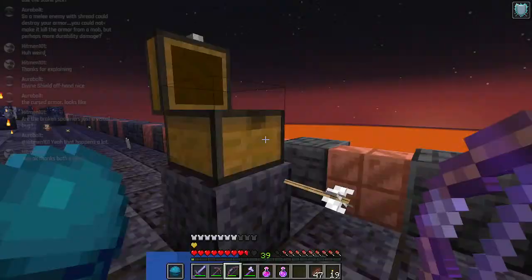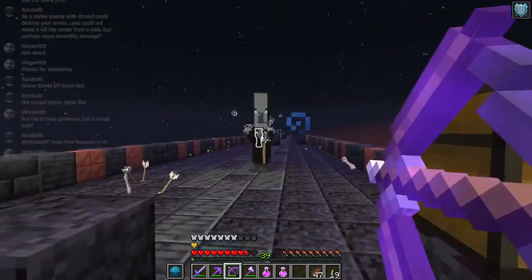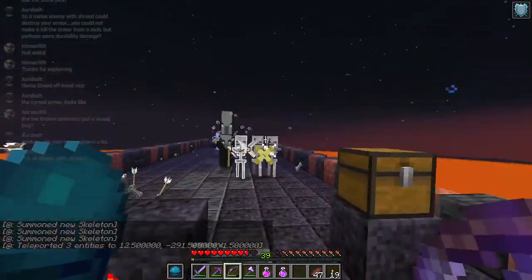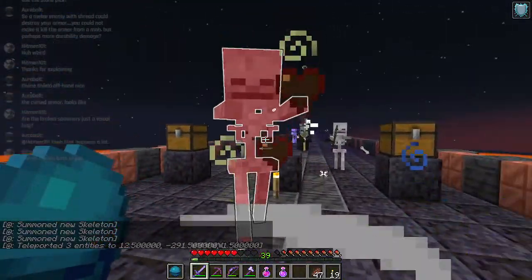Spin drills, more energy extractors - just wanted to make sure the player had enough picks. Not sure how I thought they'd run out, considering the spin drills don't break.